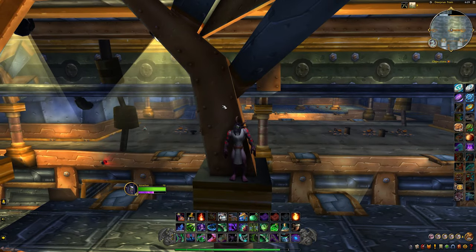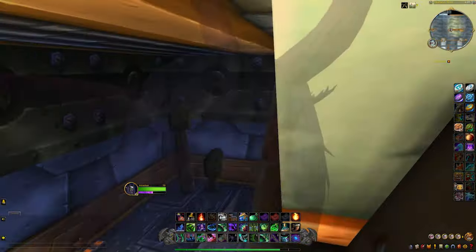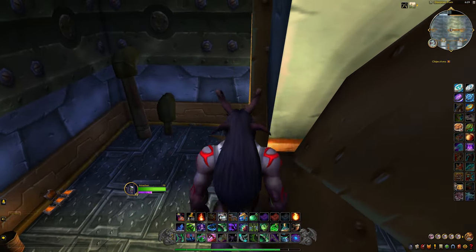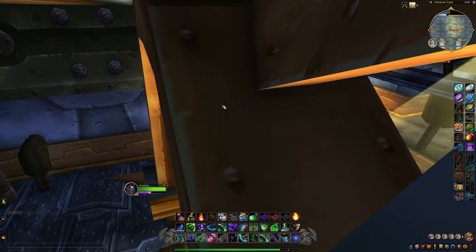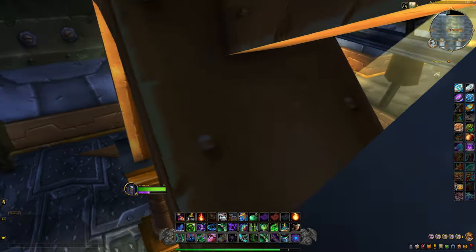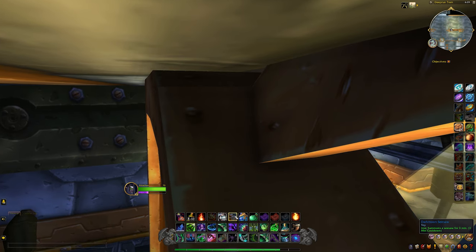Once we're up here, this is a very important part: you're going to want to jump straight up once you're on the beam. Be careful walking along the edge here, but we're going to want to get to the very top of the beam, with our character just sticking out. Once we get up here and we're above the ceiling, wedged in between, we're going to want to build our Darkmoon Seesaw.